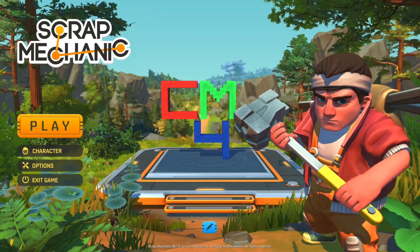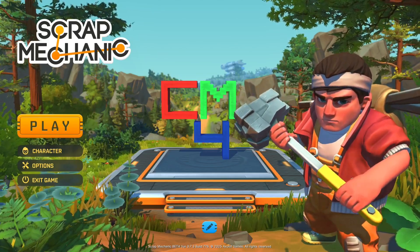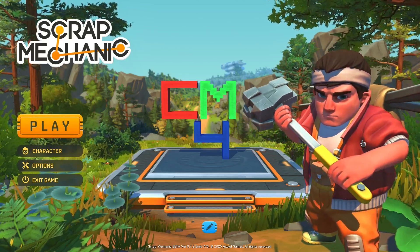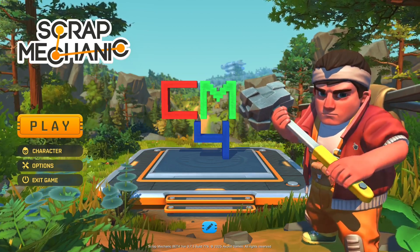Hello there, Codemaker4 here. I wanted to make a video about how Minicart is working in the new physics engine, and it led me to doing a bunch of actual Scrap Mechanic science. In this video I'm going to be showing you exactly what science I did, what the conclusions are — they're not good — and what this is going to mean for the Minicart system and if I will ever make a future version of it.